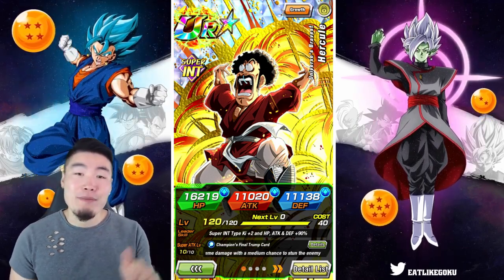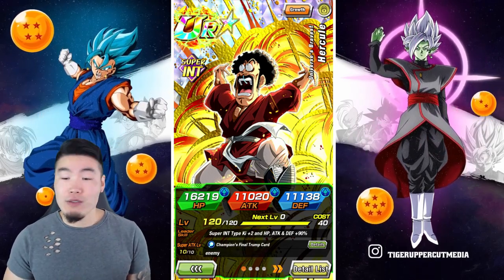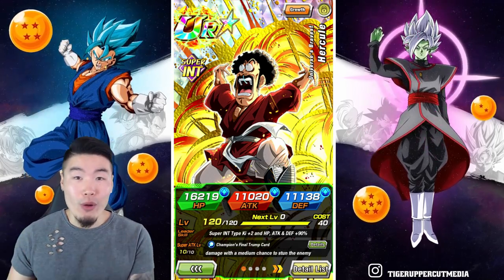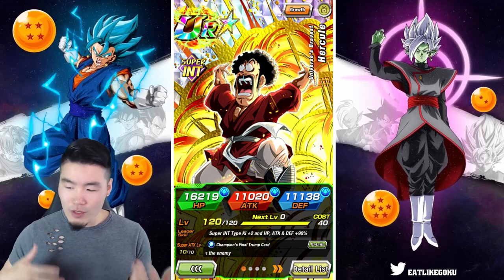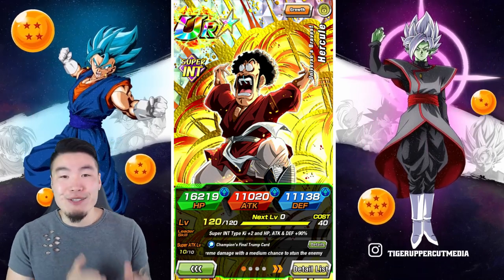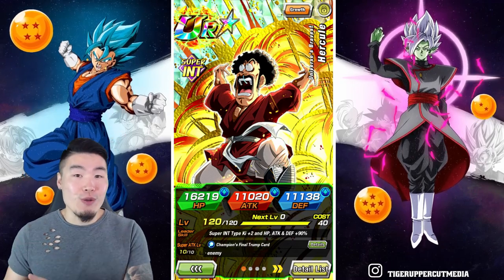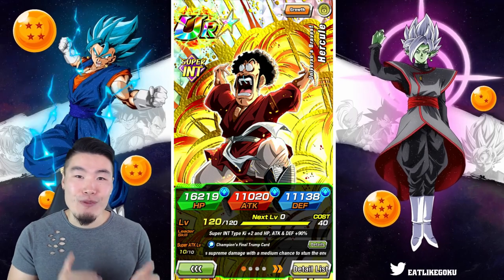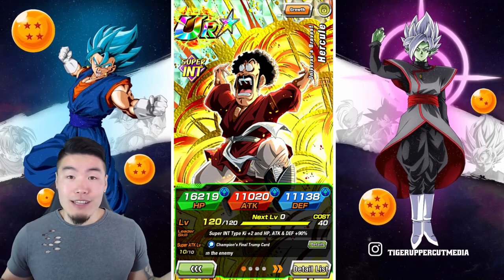I did pull the copies I needed to rainbow him from the LR Androids banner. I didn't pull the LR Androids though - I got all the Hercules I need, so we are rainbowing him. I was in a bit of a weird state of mind and I didn't even use the Hercules from the Friend Summon to raise his super. I literally used Sleepy Kais, and then when I ran out of those, I used the Int Grand Kais to raise his super to 10 and rainbow him that way. Not advised, not recommended, but it is what it is.